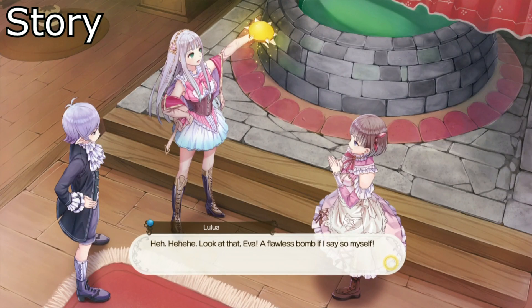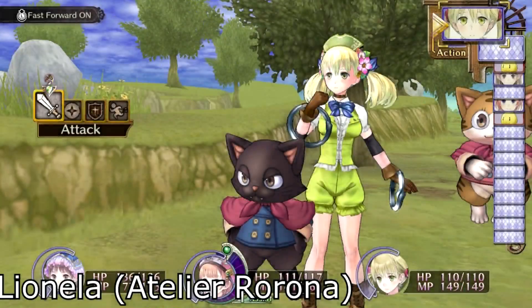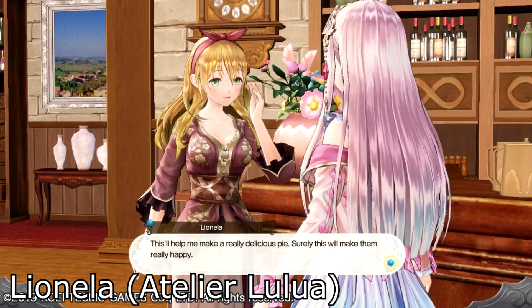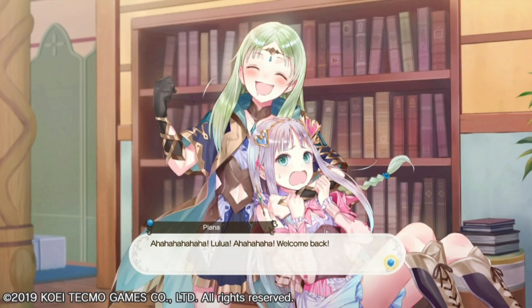This game takes place sometime after the original trilogy in a small town known for investigations into the nearby ruins. The plot revolves around Lulua, the adopted daughter of Rorona Frixel, as she learns about alchemy, wanting to increase her skills and not ruin her mother's reputation. The story is great because you have all these returning characters so you can see how different they look from their original games, and the amount of comedy has significantly increased, bringing it back to the level of games like Atelier Sophie and Atelier Verona.